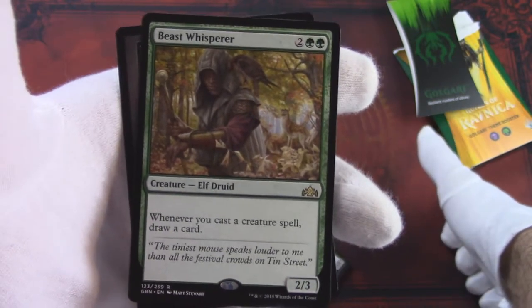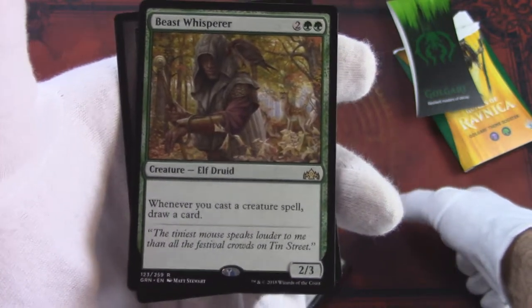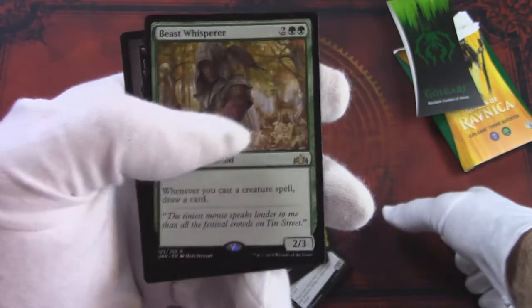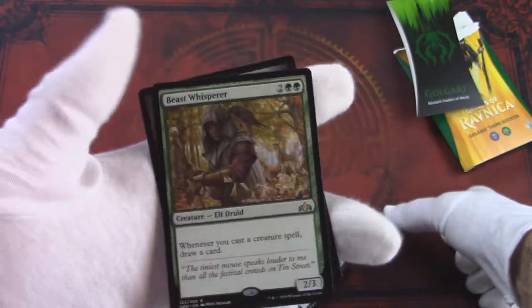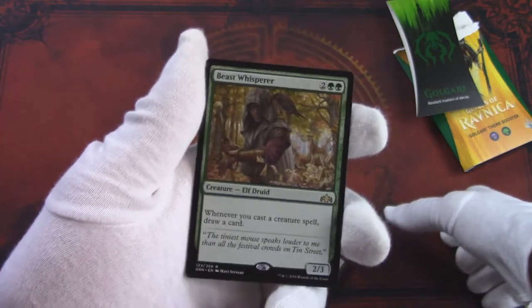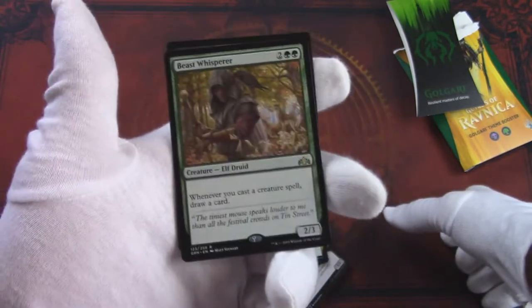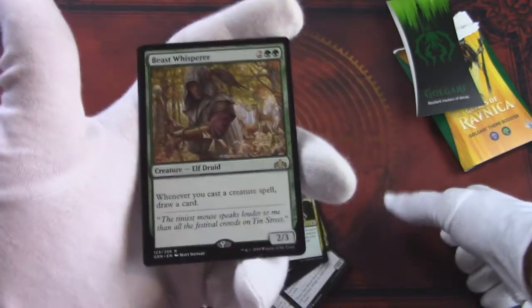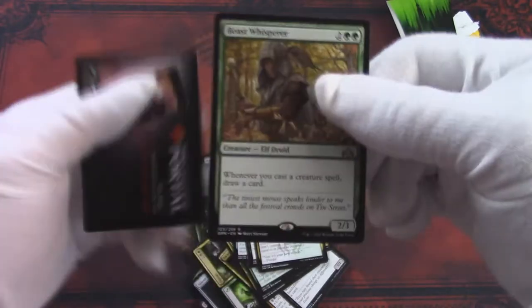Beast Whisperer costs two green and two. It's an elf druid — whenever you cast a creature spell, draw a card — and it's a 2/3. This is reminiscent of a card used in the Legacy elf deck, Glimpse of Nature. It's a one-green sorcery that does this same effect for the remainder of your turn. So it's a pretty cool card.